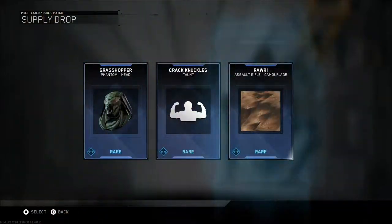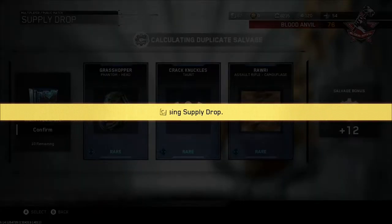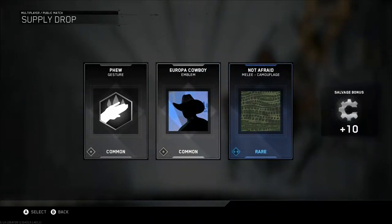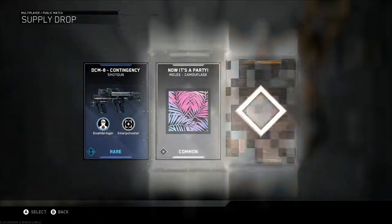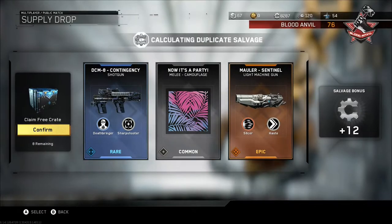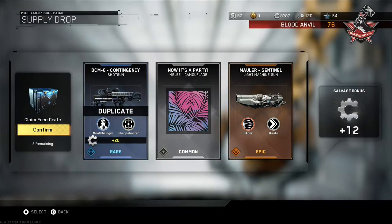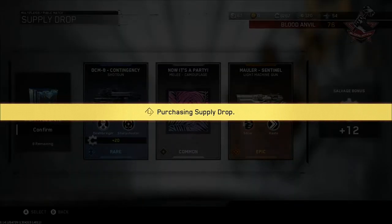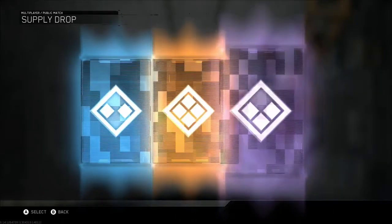Phantom. Crack Knuckles — that sounds cool. Ten more. PCM8. Oh my gosh. No way — the MOVA Sentinel! I was thinking of buying this with my salvage — I got 8,000 now, I think I'm buying it — and we get it in a draw! Oh, ladies and gentlemen, this is one of the best supply drop openings.